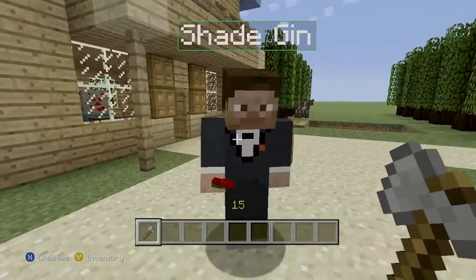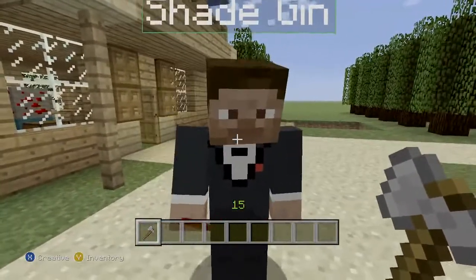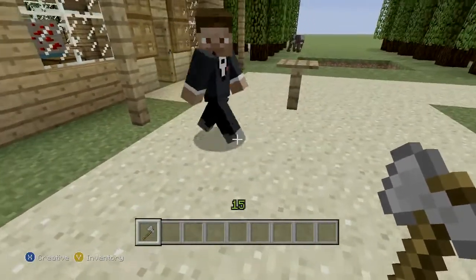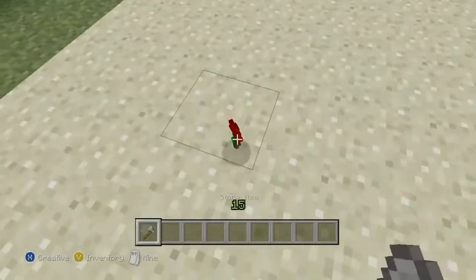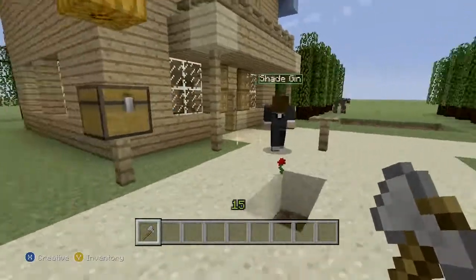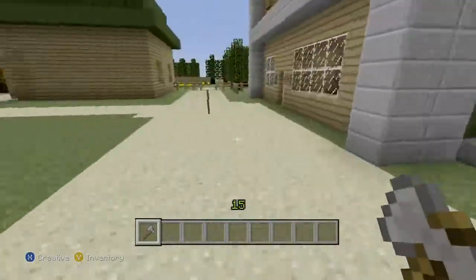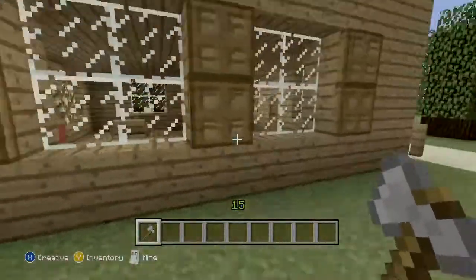There's a neighbor NPC nearby. Anyways, getting off topic — this is a house below the starting house.